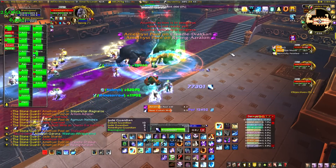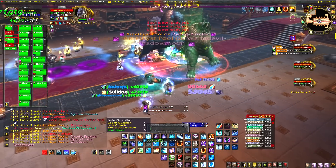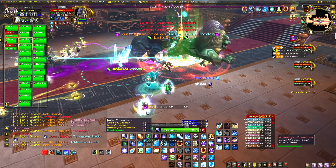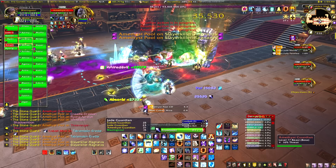Then there's Amethyst, which puts purple pools on the ground that you just have to stay away from. And then there's Jade, which is a random Jade firing AoE that does almost no damage — pretty much nothing noticeable.